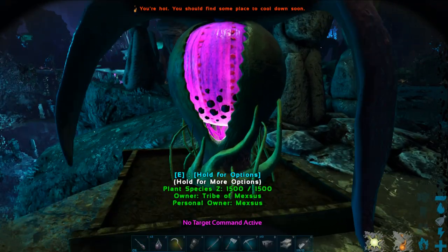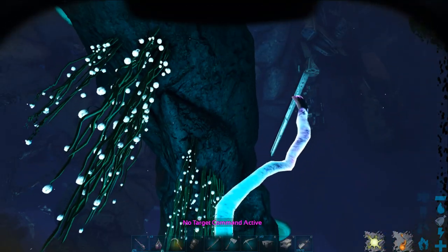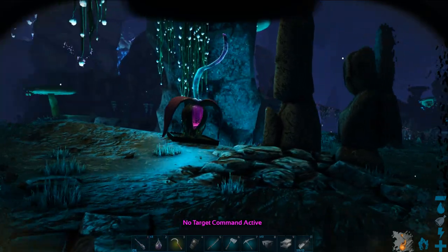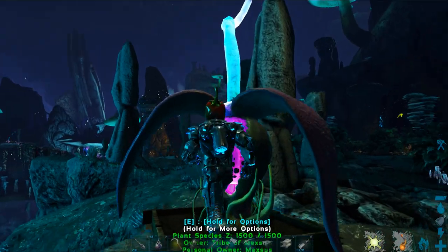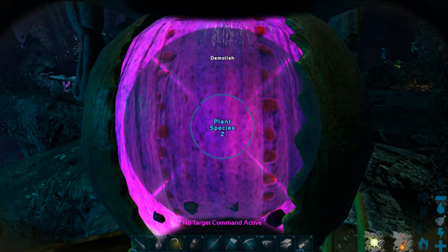And there it is — you can see that is a Plant Species Z. It's got a pretty cool color. And the cool thing is, if we go away from it, when you get close to this bad boy, it glows. So I'm almost positive it'll work as a defense thing against nameless, which is very useful because they're pretty annoying.